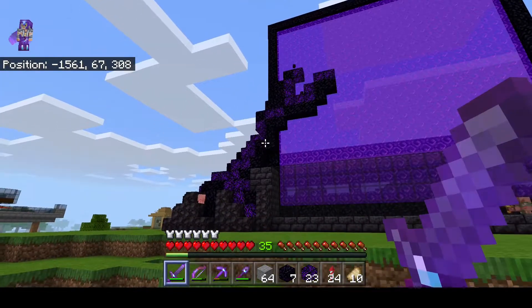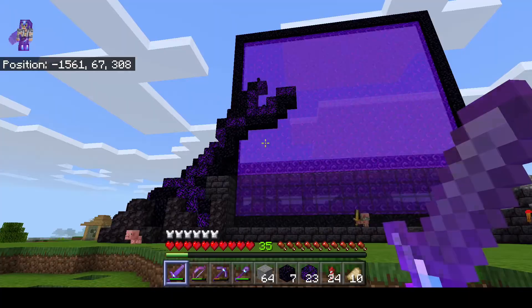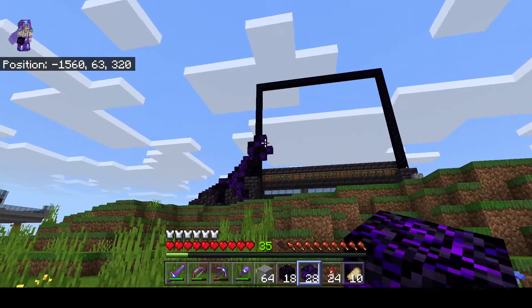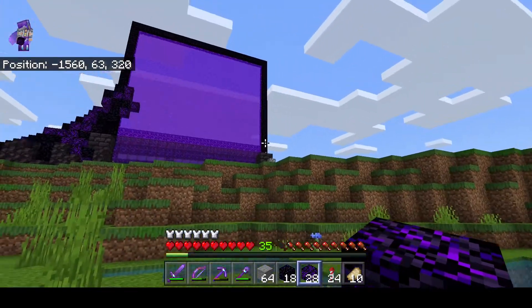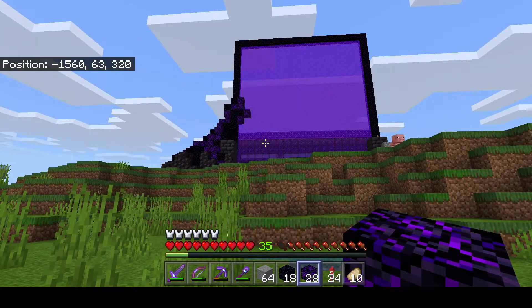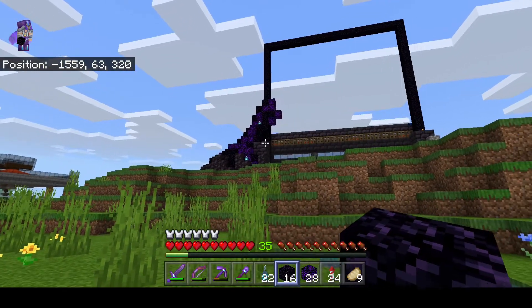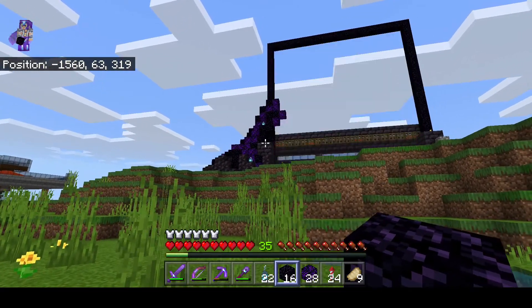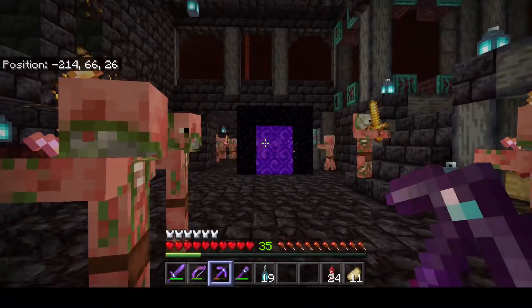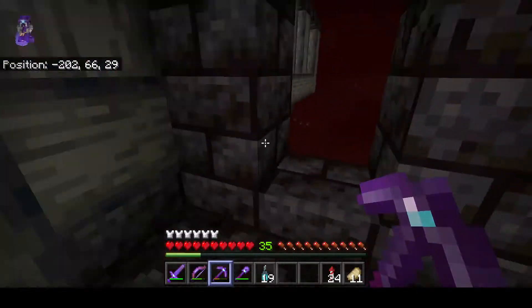I think it looks a little bit better now. I need to do the same on the other side but I'm out of blackstone, so I need to go get more. It definitely needs lanterns. This thing with the portal still has to change a bit - remember those eggs I had?